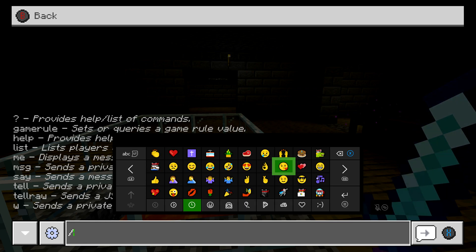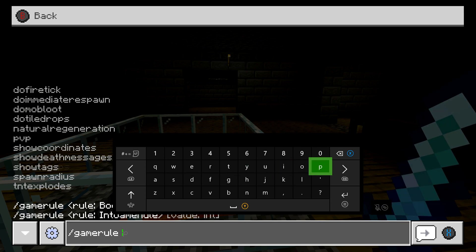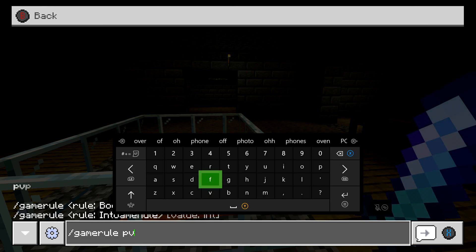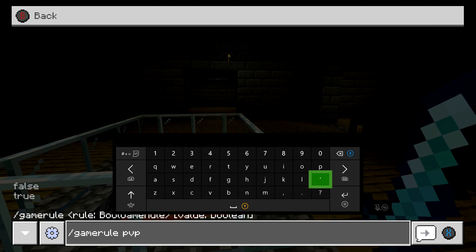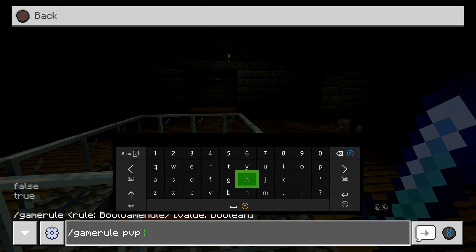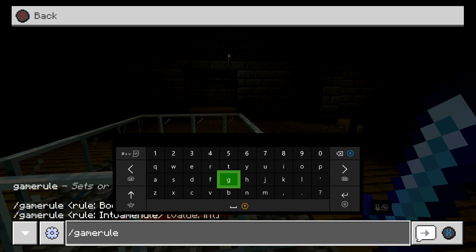Probably the most useful command is going to be gamerule. Once you get that typed in, it gives you a list of rules that you can change. For example, PvP — type in PvP, press space, and you can enter true or false. This will enable or disable PvP. You can also do this for show coordinates.